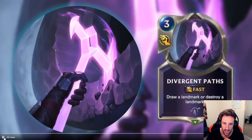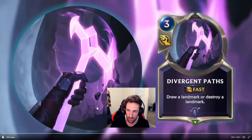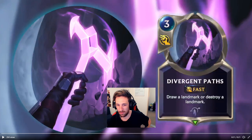Are we just gonna get three cards today? Nope, we have one more. Fast speed — Divergent Paths: draw a landmark or destroy a landmark. That's a pretty fantastic card in terms of these landmarks. That's a very powerful Targon card — actually a very insane card. If landmarks become very popular, Targon is gonna... Brilliant. Absolutely brilliant. At least now we have an answer to that troublesome old landmark card people aren't too happy with.